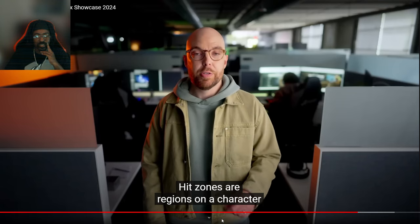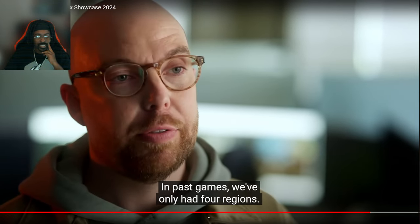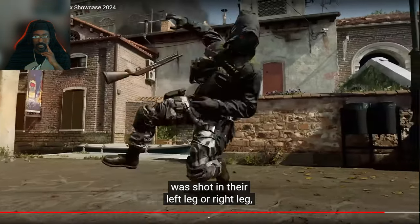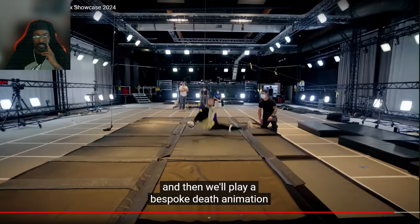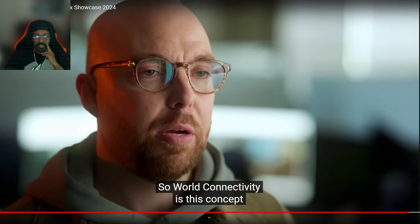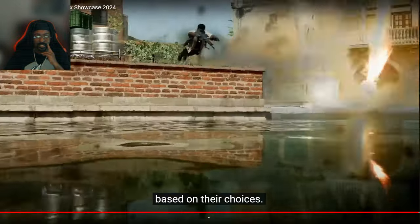Hit zones or regions on a character that react when taking damage or dying. In past games we've only had four regions. This is a W. For Black Ops 6 we've actually increased that to nine regions. So now we can determine if that enemy was shot in their left leg or right leg, and then we'll play a bespoke death animation depending on that location they were hit. World connectivity is this concept that players' movement and reactions are connected to the world based on their choices.